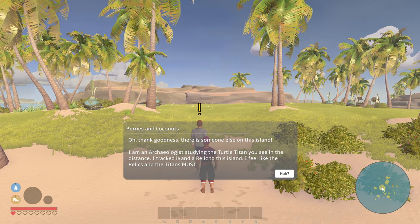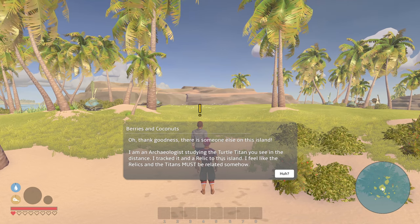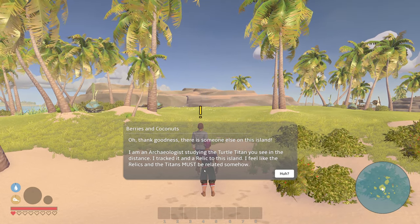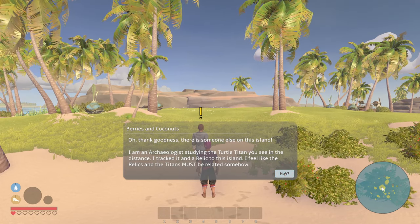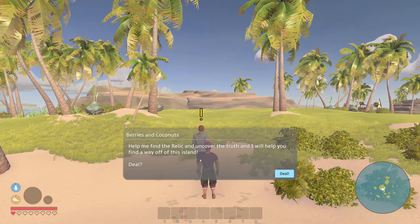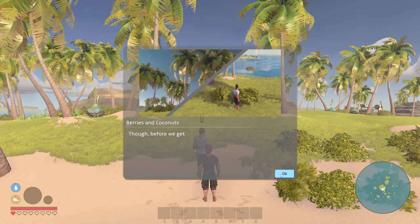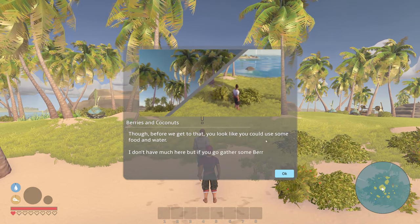Oh thank goodness, there was someone else on this island! 'I am an archaeologist studying the turtle titan you see in the distance. I tracked it and a relic to this island. I feel like the relic and the titans must be related somehow. Help me find the relic and uncover the truth, and I'll help you find a way off the island.' Deal, all right!